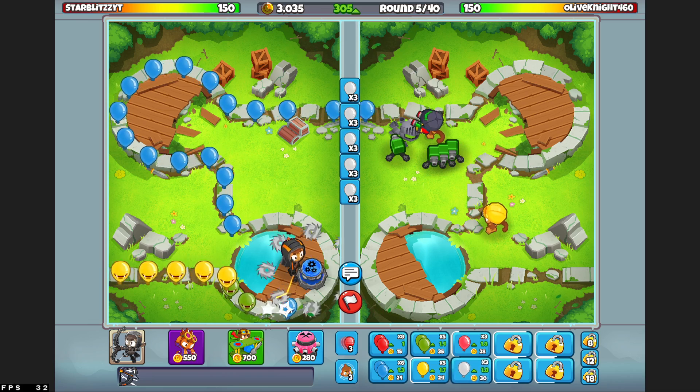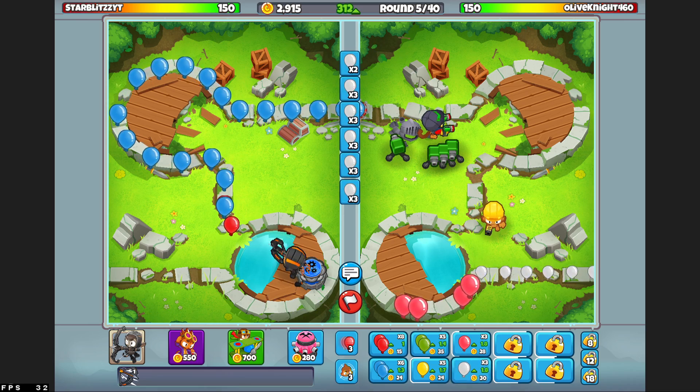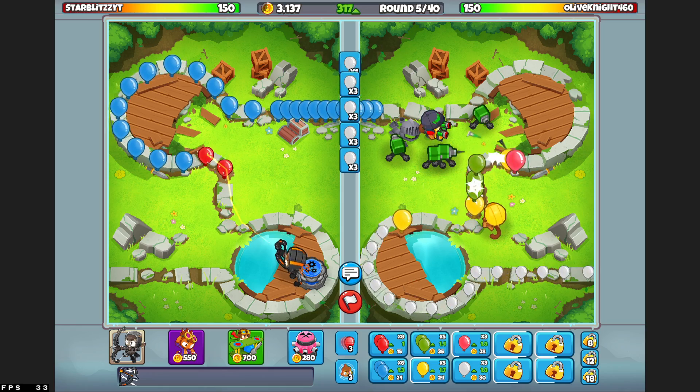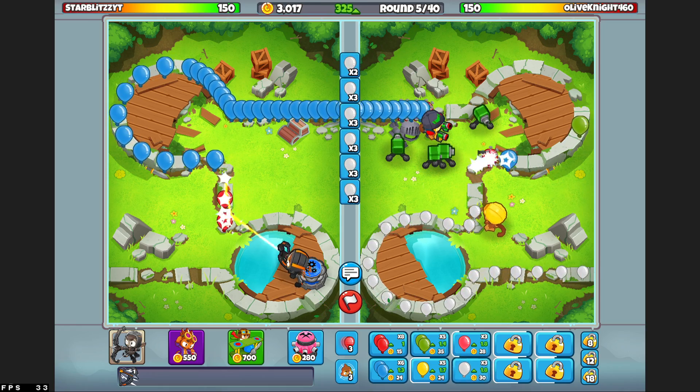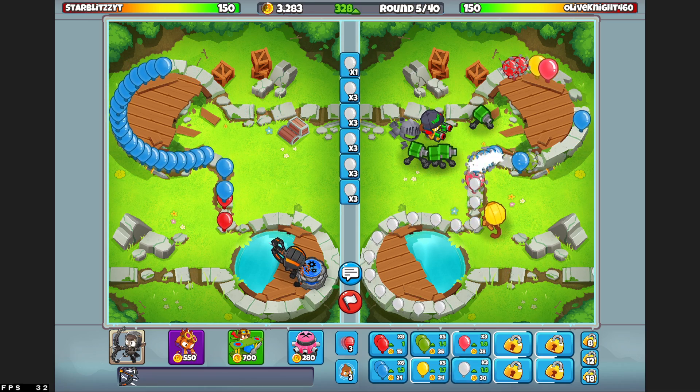So we're going to send in some eco here. This is one of my favorite maps — Castle Ruins, decently long. It's very good. So we're putting Olive Knight. They think they're okay with that... the dual guns? The nail guns? Yes.